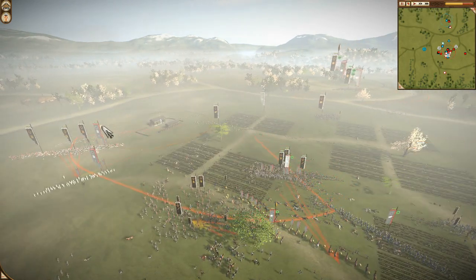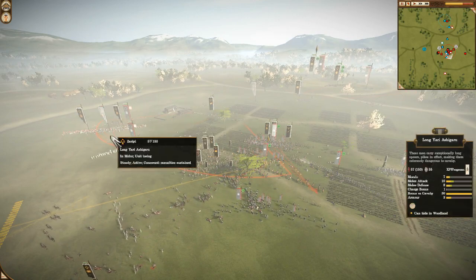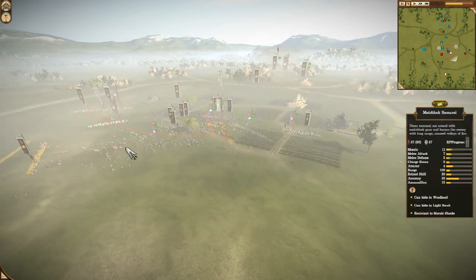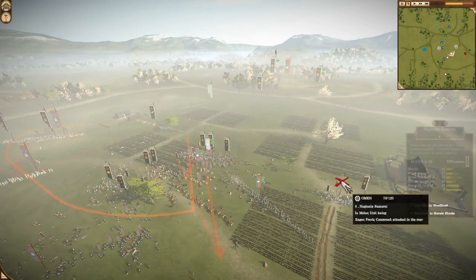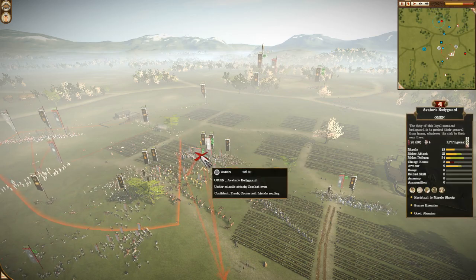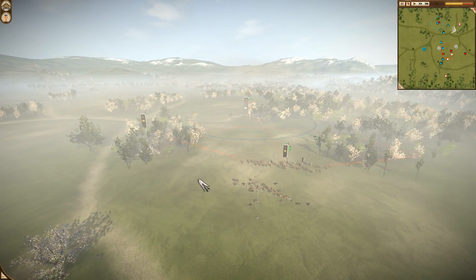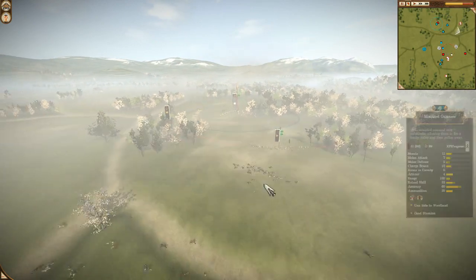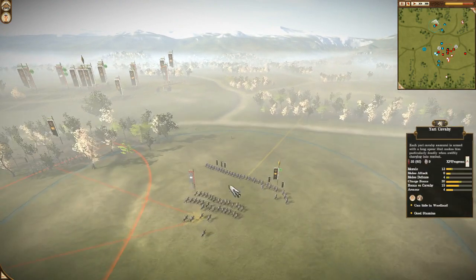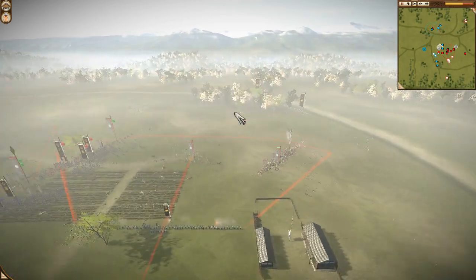Look at this — Naginata warrior monks and Naginata samurai fighting on this flank. Remember, he has only five infantry units, and two of them are here and three of them are here. But from these three, one Naginata warrior monks unit is protecting his back, so only two units — this Naginata samurai and this long yari ashigaru — are really fighting in the middle. So all of my forces are attacking his general now. And I don't know how this happened, but my mounted gunners managed to rout two units of yari cavalry — maybe because they were so depleted.